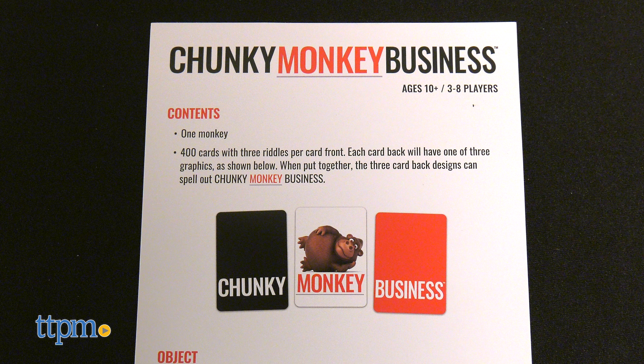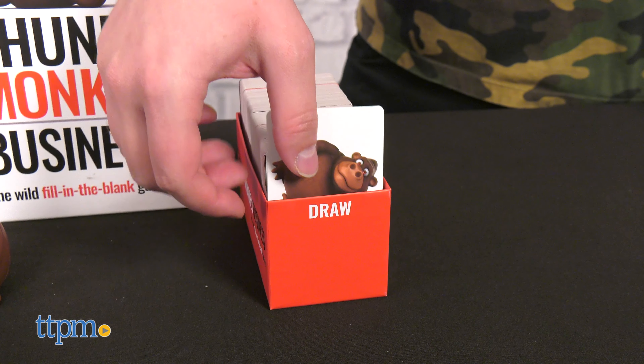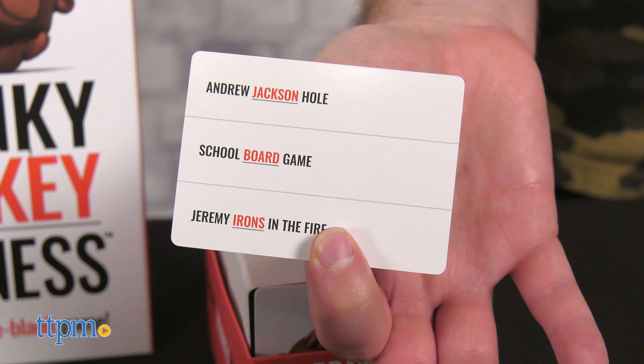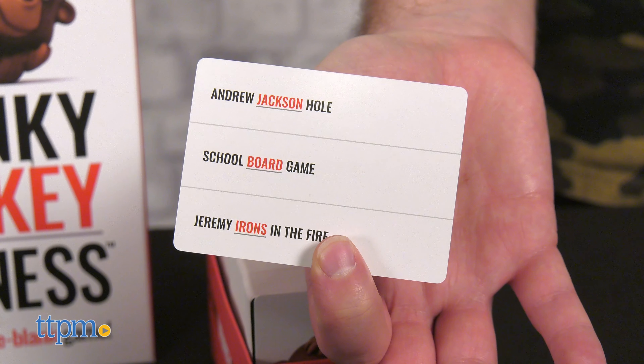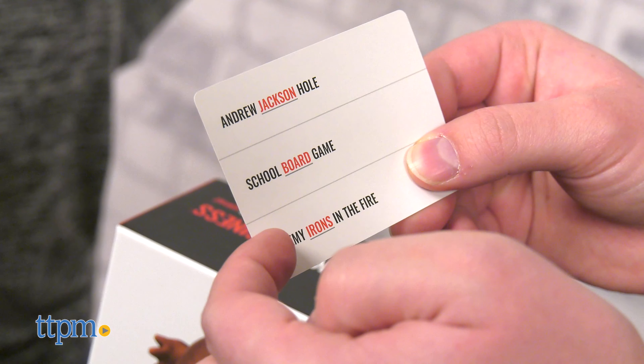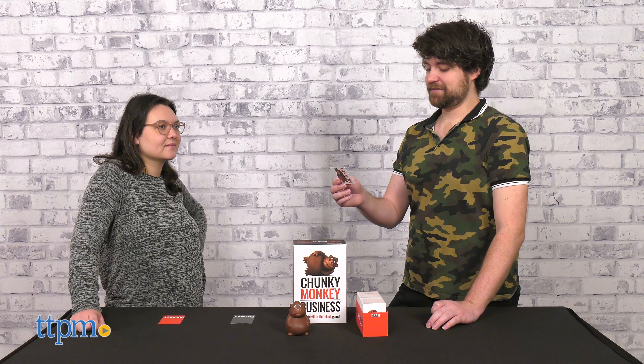Lastly, we have Chunky Monkey Business, who clearly wins the award for best name. We're back to a free-for-all, as each player aims to get three special cards to spell out Chunky Monkey Business. You can earn these cards in two ways. First, one player is selected to be the reader, and they draw a card. From the three riddles available, the reader selects one and reads the riddle, but omits the orange connecting word.